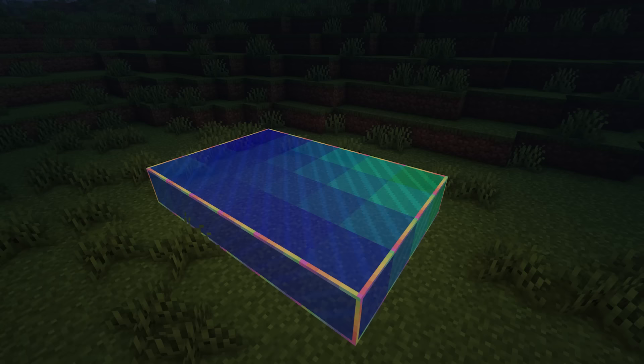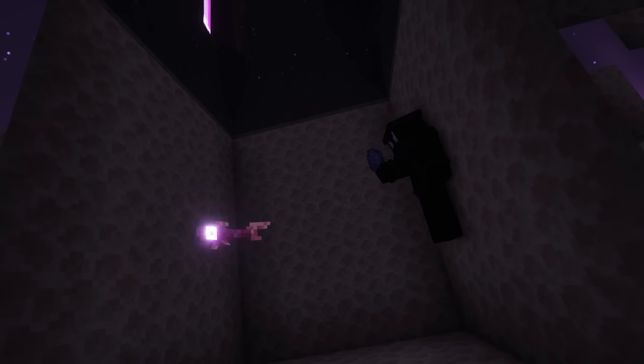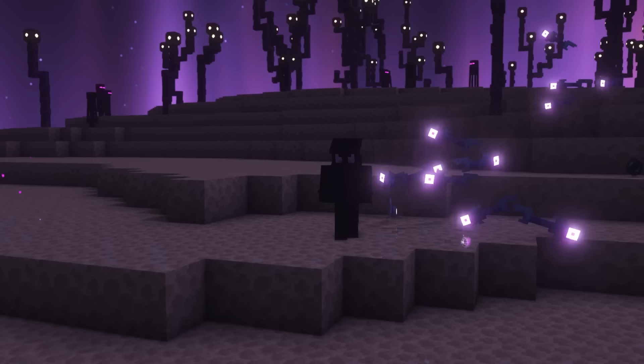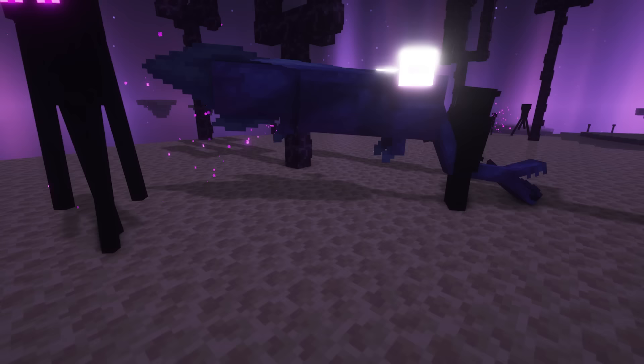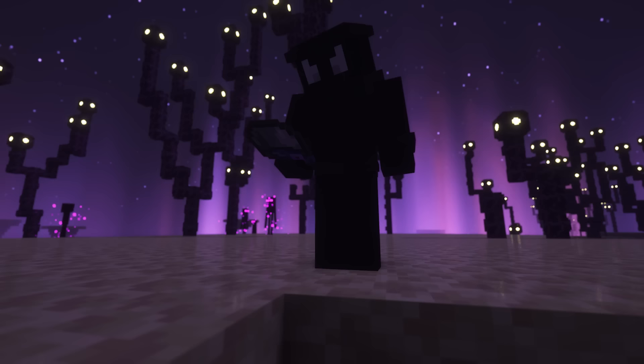Next up is the Cosmic Cod, which are small mobs found in schools flying around in the End. Unlike their distant cousins, they actually get damaged by water. They are a pain to kill as they will teleport away if any of its school is attacked. If they are killed, they will drop Cosmic Cod, which as mentioned in the previous video can be used to tame Cosmos. You can also eat the Cosmic Cod, and if you have a bucket handy, you can bucket them up.